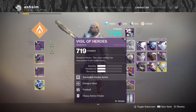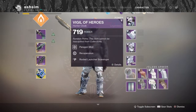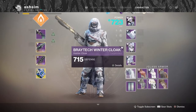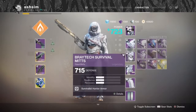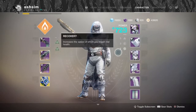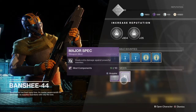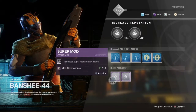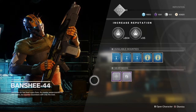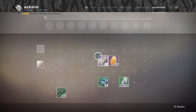With armor there are three stats that matter: Mobility, Resilience and Recovery. You'll be able to control these stats depending on what type of armor the specific set is. For example, the Survivalist Hunter armor will have more Recovery than Mobility or Resilience, but will share the other traits. The types are Mobile, Survivalist and Heavy. Each piece of armor has a mod socket, and mods are available from the Gunsmith vendor Banshee and from random engrams. They can be slotted to boost stats, so if you haven't got anything slotted you're definitely missing out.